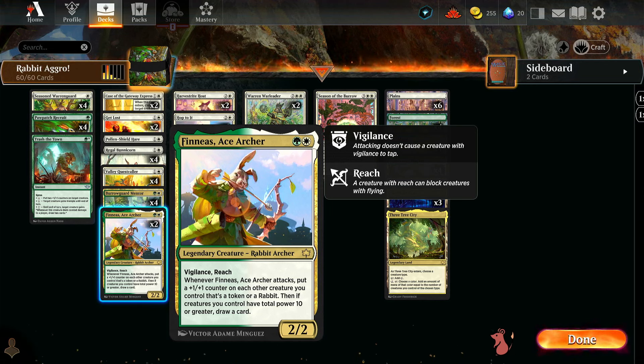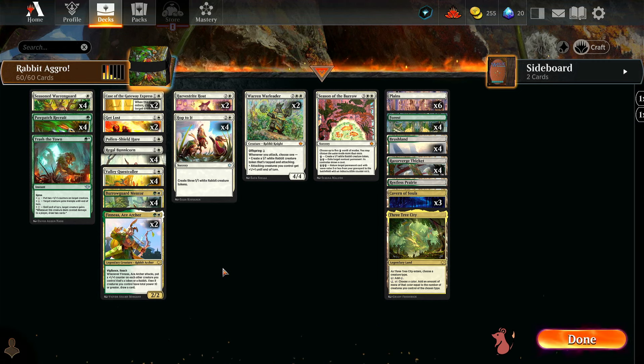We also have this — I have no idea how to pronounce it, but it's a two-mana 2/2 legendary creature rocking those Selesnya colors with vigilance and reach. Whenever this attacks, put a plus one plus one counter on each other creature you control that's a token or a rabbit. So the opponent definitely wants to remove this before it gets to swing. If creatures you control have total power ten or greater, draw a card — might not be too hard with the Mentor and Bunny Corn in here.